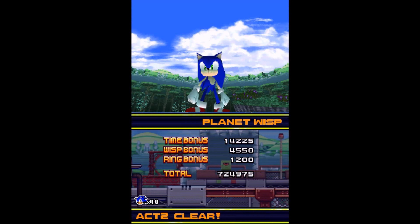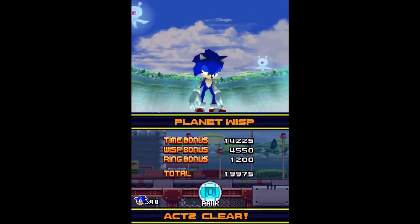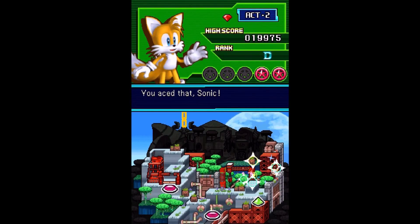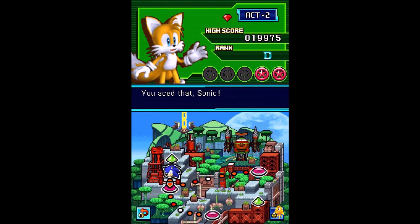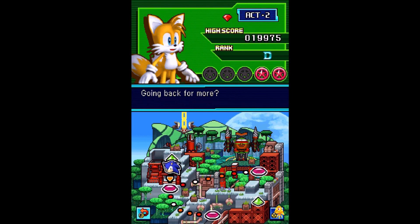I'm afraid to say we might come across the worst rank in the game. There goes our performance for Act 2 of Planet Wisp — this is our first D rank we've gotten so far. Once we get into Asteroid Coaster, you might see nothing yet when it comes to the difficulty spike. That pretty much does it for our rough performance in Act 2.